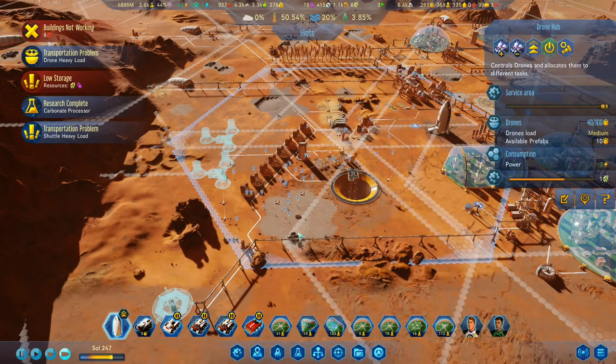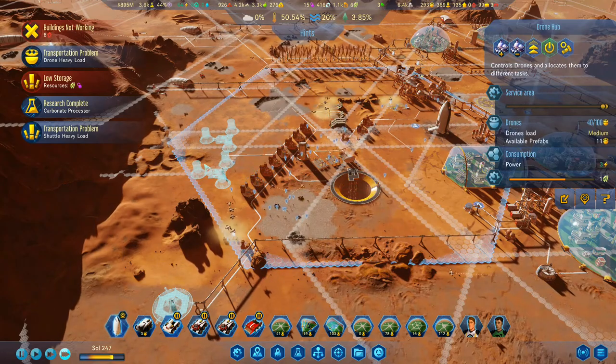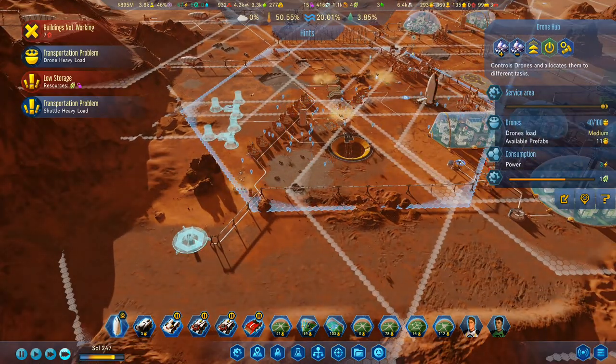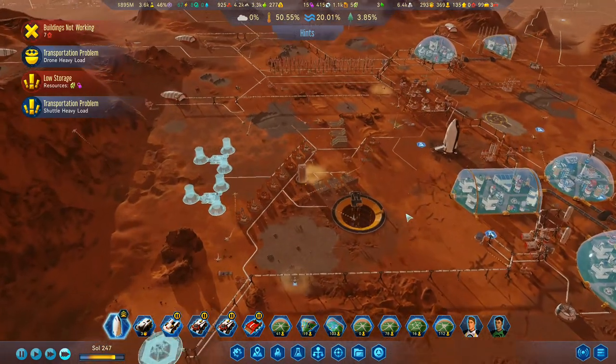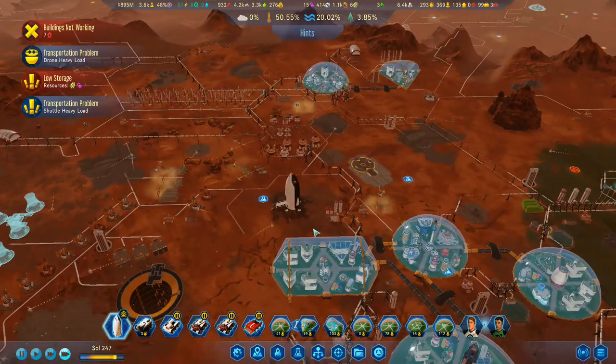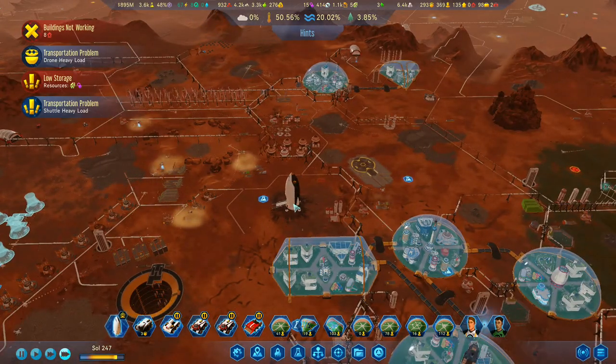That's covering all of the waste rock areas there, and it will also cover those two. It's covering this one. It won't have anything to do with that one down there, but I don't think it's going to need to. So that should be pretty good, I'd say. I don't see any issues with that.